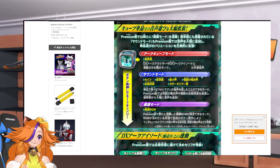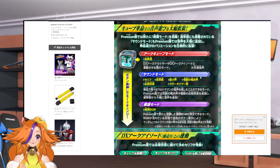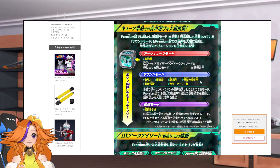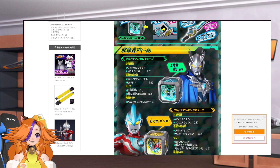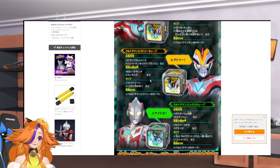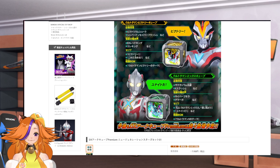Basically we have the usual stuff — you press it, you have the activation sound, the Henshin sound, the Kaiju calling sound, a finisher, and we also have some BGMs. It's actually really interesting that they're adding battle BGMs into the Arc Cubes, and this is for all of them. So we got some of Zero's phrases, some of the monster sounds, Ginga's BGM, Victory's BGM, and X's BGM as well.